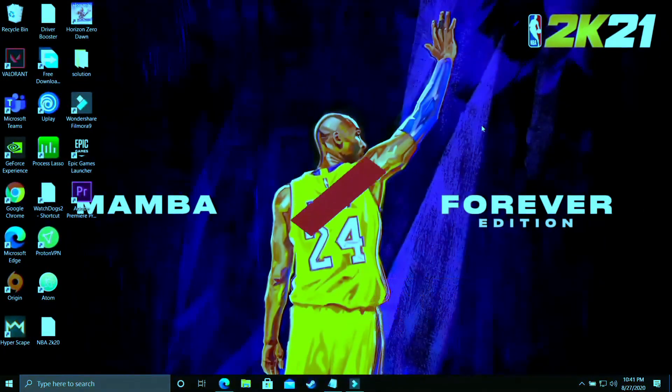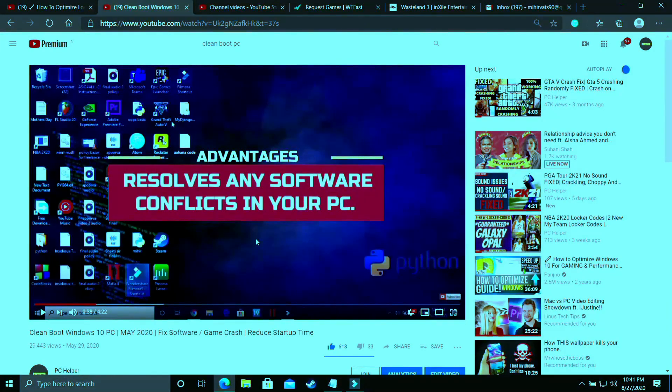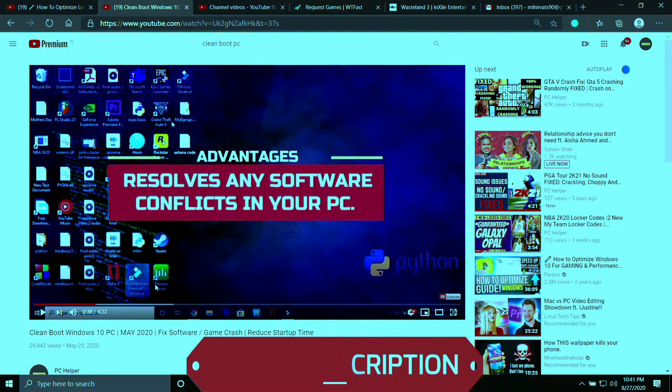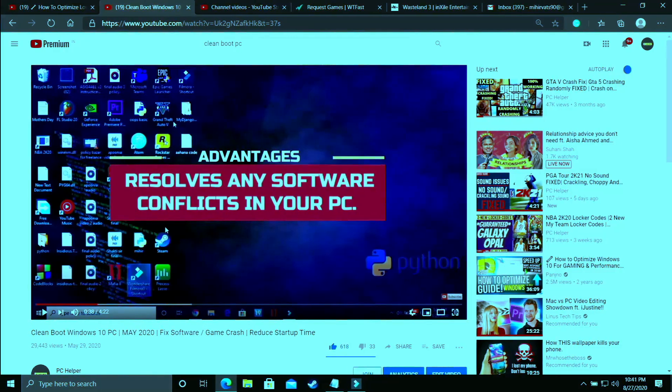The first step is a really important one — I consider it necessary before performing any further steps. We'll be clean-booting your PC. Clean-booting refreshes all the components of your PC and helps resolve any software conflicts. If you don't know how to clean-boot, I've already made a 4-minute guide — the link is in the description. If you already know how, just clean-boot and proceed to the second step.